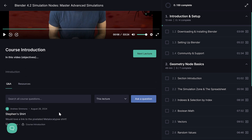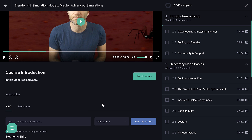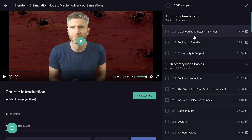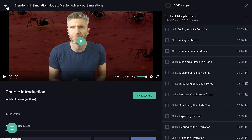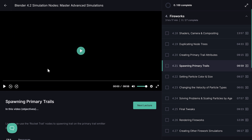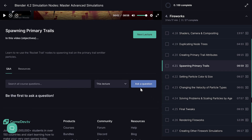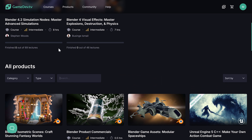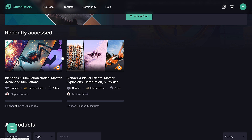You can see how the courses work — there are details for each course, a Q&A section, and a breakdown of the course stages. It tracks your progress, so when you come back it will remember where you finished and jump back into the next lecture. Pretty straightforward but useful for keeping track of where you are.